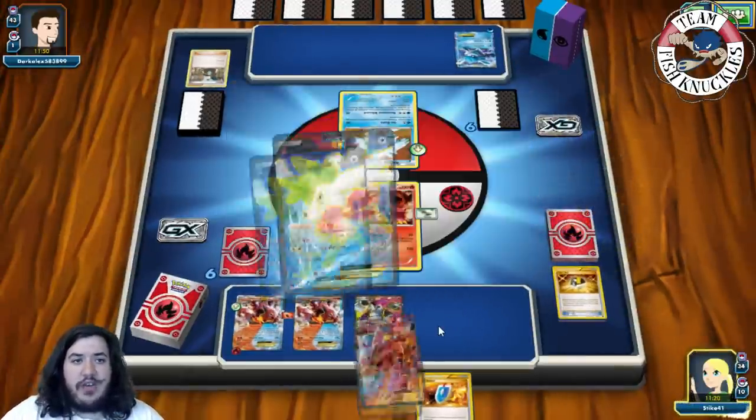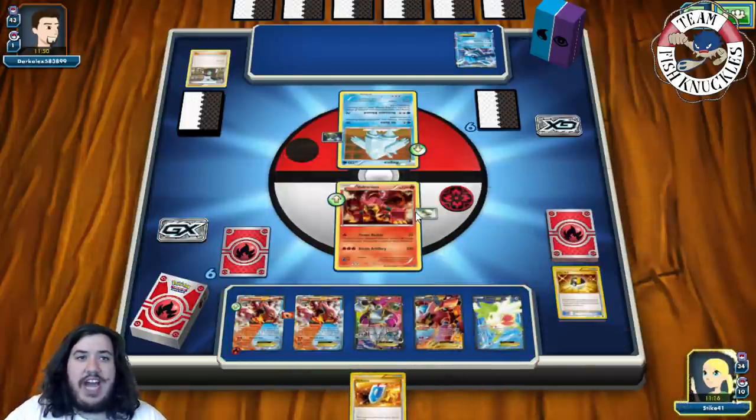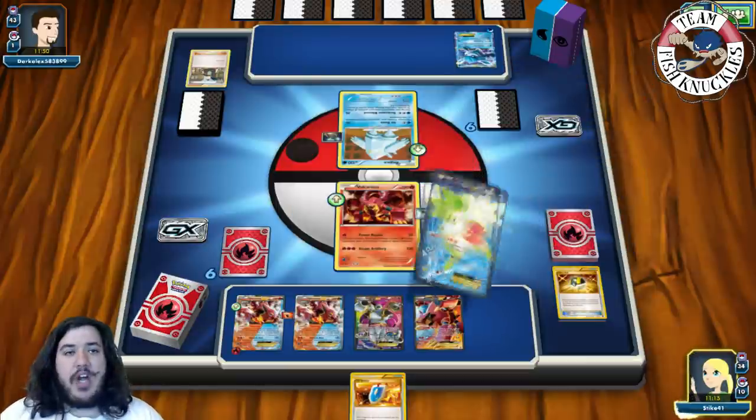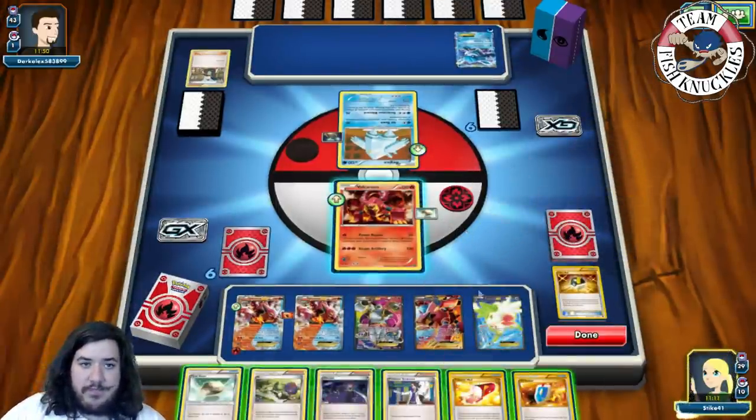We'll put down the Volcanian, we will Shaymin Set Up for five, and can we find energy and a Max Luxor to take a knockout this turn? Come on buddy, do your thing — and that's not what we wanted. Trainer's mail.